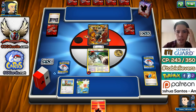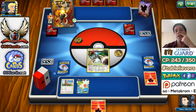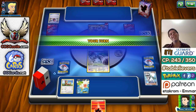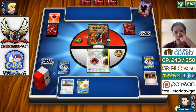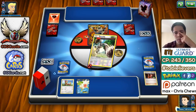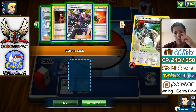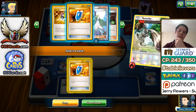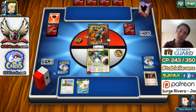I don't know what my opponent is top-decking at this point, but we should see the Flare Grunt. He found an energy. He flips heads on the Crushing Hammer and discards two N — a double VS Seeker, double N discarded for my opponent. I know he has the Flare Grunt right here, so I'm going to return the energy, because that's what I need to potentially get going. I'm playing on a zero-card hand, putting back a VS Seeker. Who's going to top-deck first?